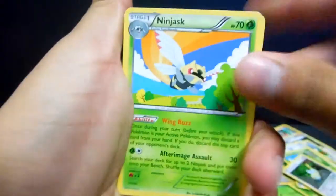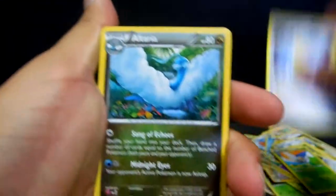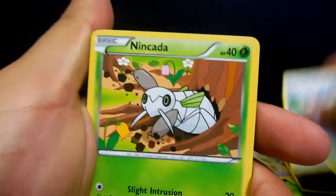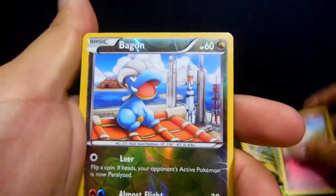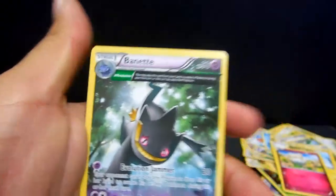We start with a Ninjask, Revive trainer, Altaria, Kadabra, Nincada, Swablu, Voltorb, Togepii, Bagon, and a Banette — another Banette non-holo.